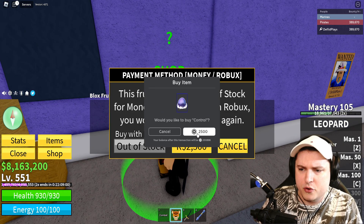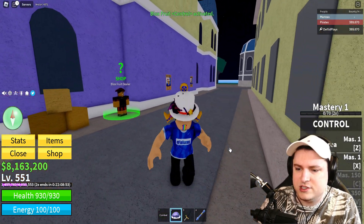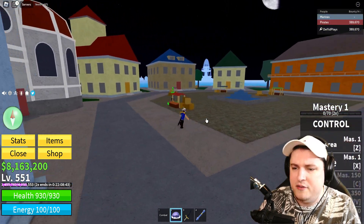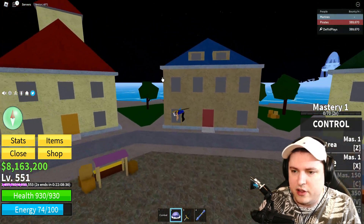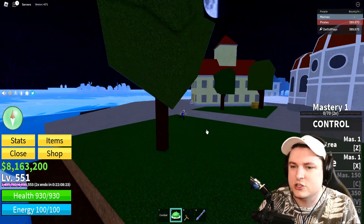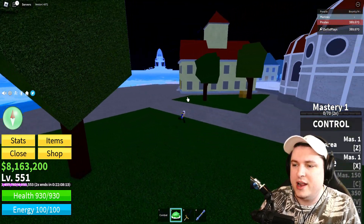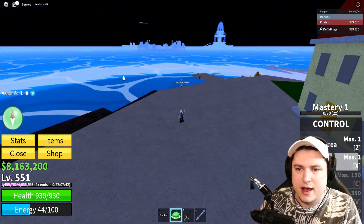Let's go ahead and buy the Control devil fruit for two and a half thousand Robux — boom, there we go. So now we have this equipped and we can check it out. We got: Control Area, Levitate, Echo Knife, Gamma Rush, and Teleport. The first move is already at level 150 which is kind of crazy. Let me try Control Area first and then Levitate — wait, it's literally bringing in a giant rock!